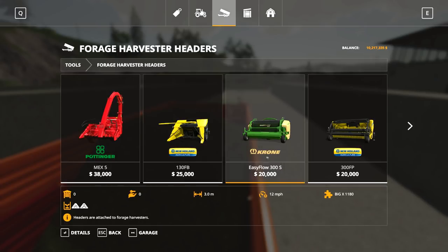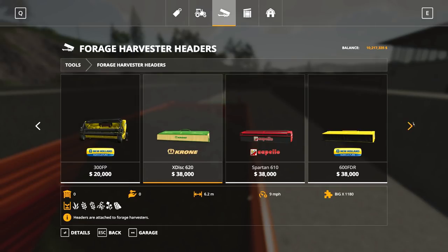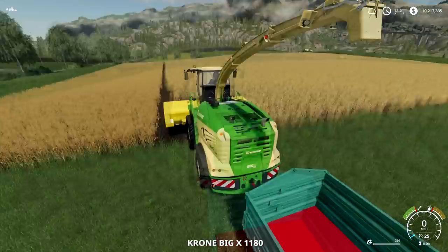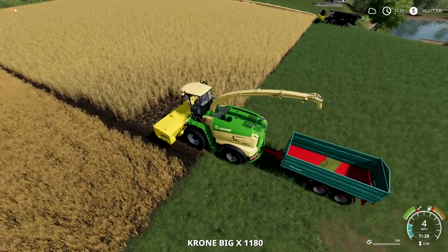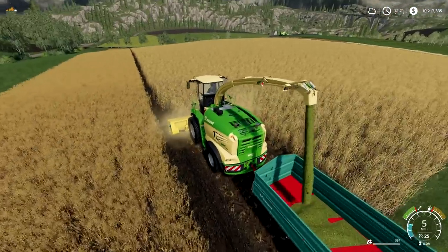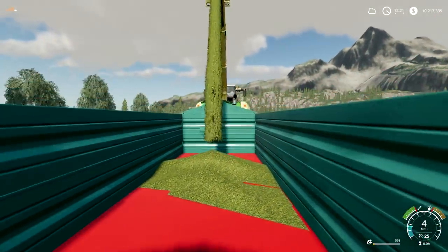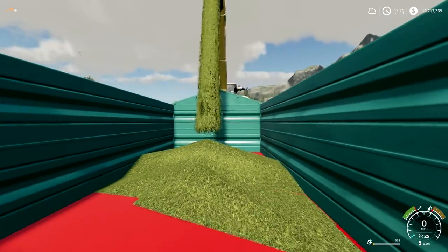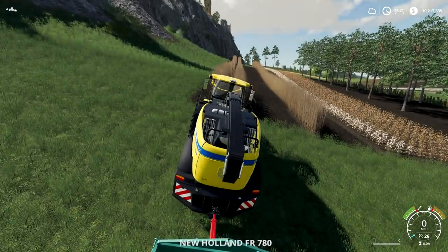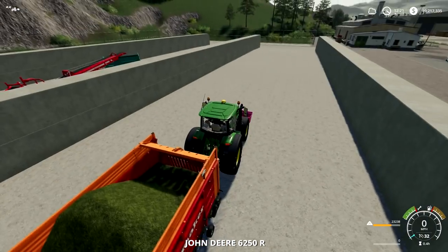Some headers do grains and some do corn. For example, when you go over your wheat you'll see in the bottom right it's not wheat — it's turning it into chaff, which is sort of the excess material. You can use either grass or chaff for silage; it doesn't matter, it'll turn into the same thing.